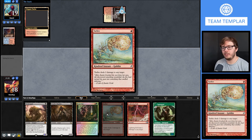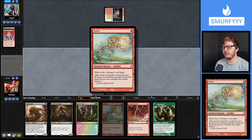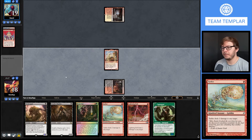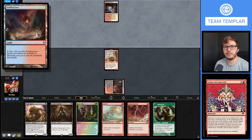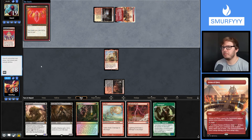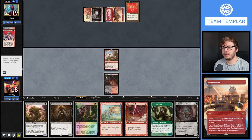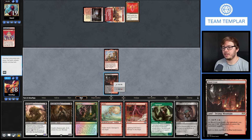They've changed the card type name - it says Kindred Instant now. It used to say Tribal but they changed it to Kindred. Are we against Mono Red Storm? It looks like we are. We've got a Sorcery in hand. Let's go ahead and Swamp Cycle the Troll, get an Overgrown Tomb this time. We'll pay the two. I guess we save Breakout for next turn. Let's just play Tarmogoyf.